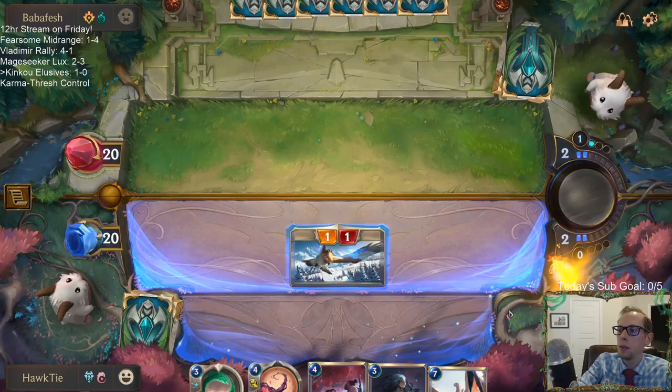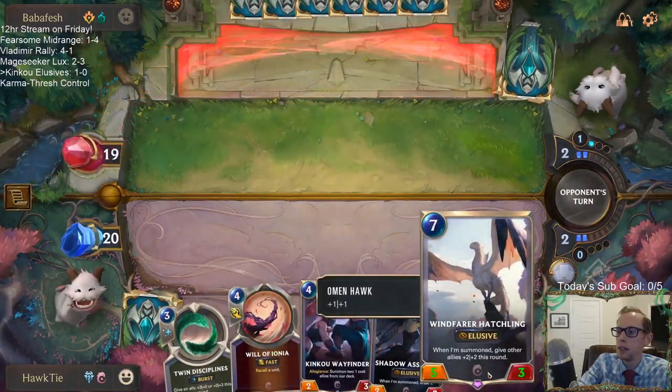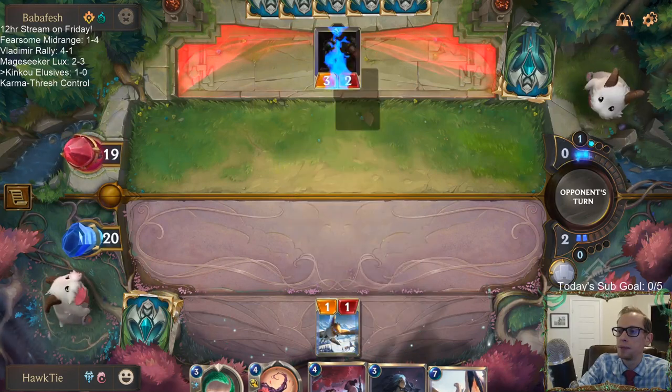And less Windfarer Hatchling. This card is seven mana — it's like uncastable. The spells in my deck are Elixir of Iron, Twin Disciplines, Will of Ionia, and Deny.